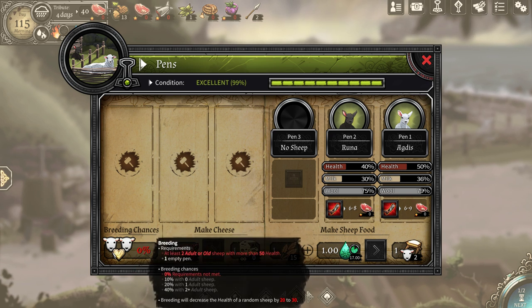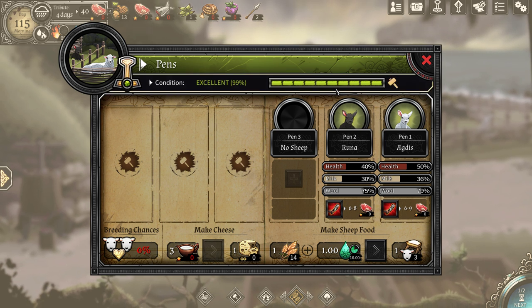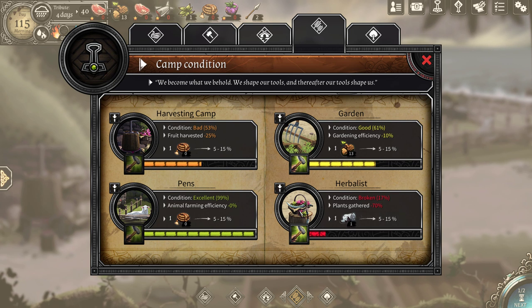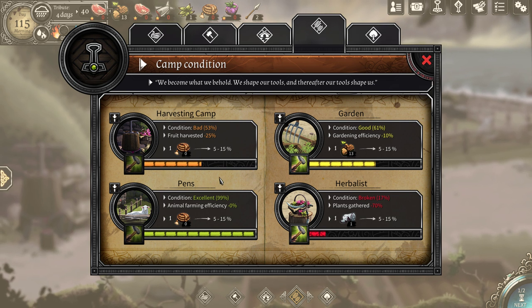Anyway, we got our sheep pen here. And this is new since the last time I actually played — now we have information about our chances of getting new sheep, which is good to know. We're going to need two sheep food per sheep. They're getting up there; soon we'll be able to harvest the wool, which is good because we'll need the fabric. We'll need the fabric to fix our herbalist, so we can get hemp and seeds to grow wheat and hemp, so we can get rope to fix the pens. It's all just an endless cycle of torture.